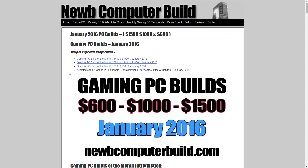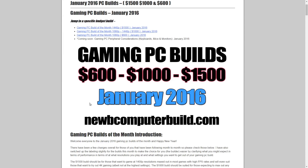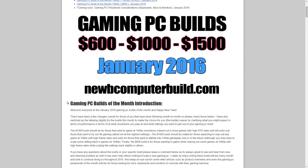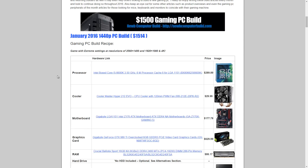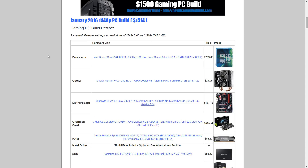Let's get started with the $1,500 gaming PC build of the month for January 2016. Remember, all the hardware will be linked in the description below, and there's also a link to the site if you want to leave a comment or read the more in-depth reasoning behind the hardware choices. This is the 1440p $1,500 build, and it comes out to around $1,414.